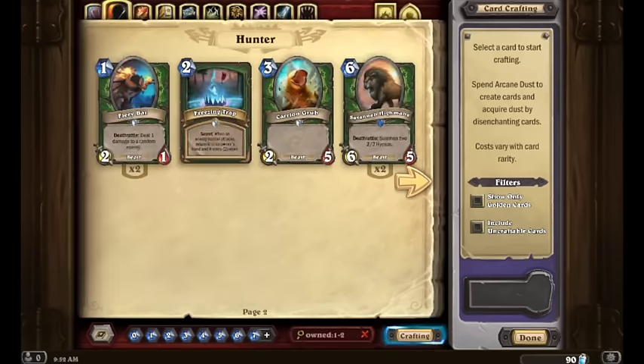On the Hunter side of things: two Fiery Bats, a Freezing Trap, a Carrion Grub, and two Savannah Highmanes already. If you guys haven't played Savannah Highmane before, I highly encourage you — if you're interested in playing Hunter, this is a very high crafting priority.